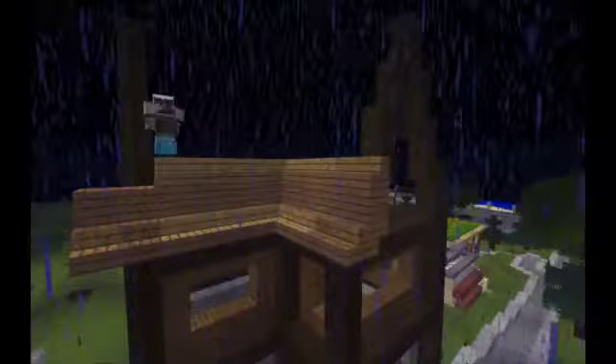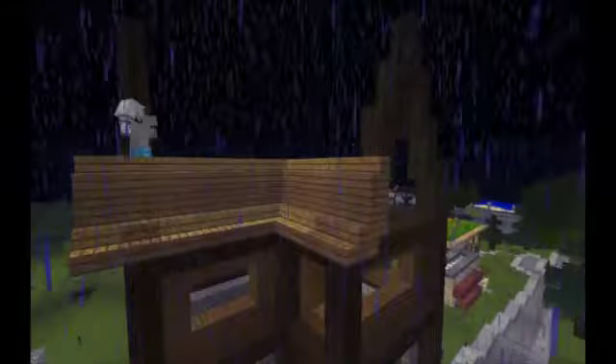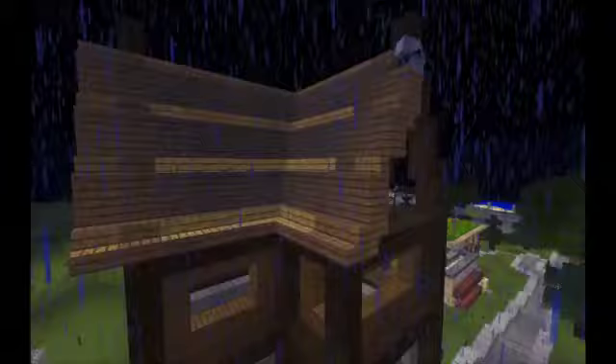Roofs for me are always pretty hard to make because the stairs and stuff can be pretty hard to work with, and it is pretty easy to fall off a roof. What I am doing with this roof — I am using stairs and full oak plank blocks to give it a steeper slope, and that will have more room on the inside. I am probably going to have like a storage area in the attic.